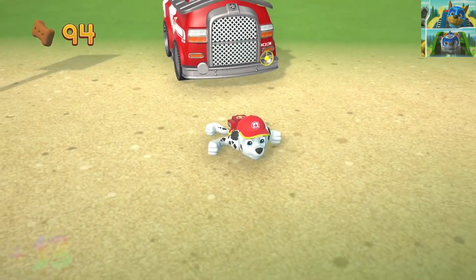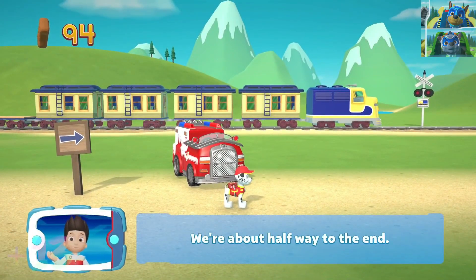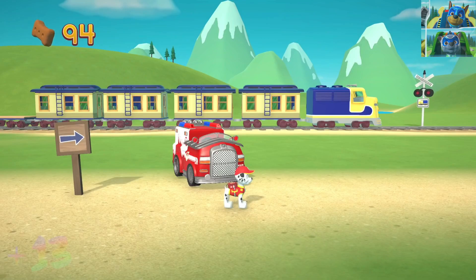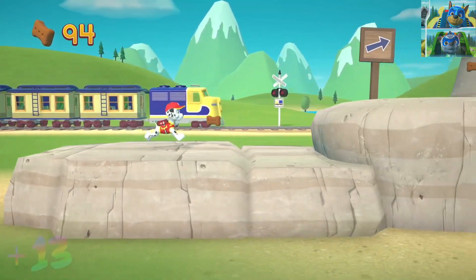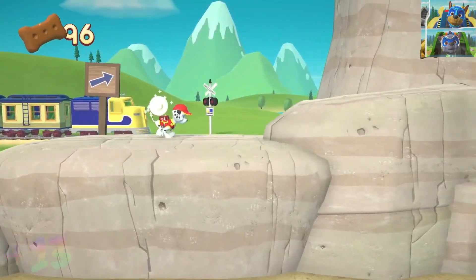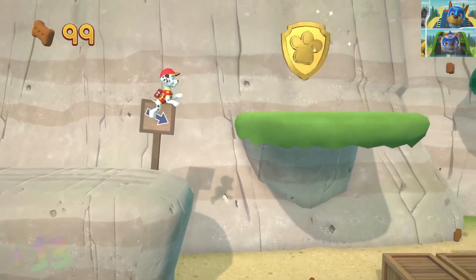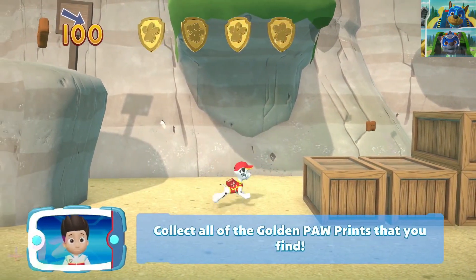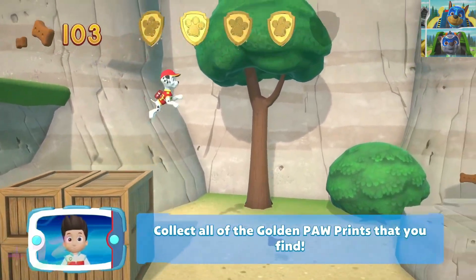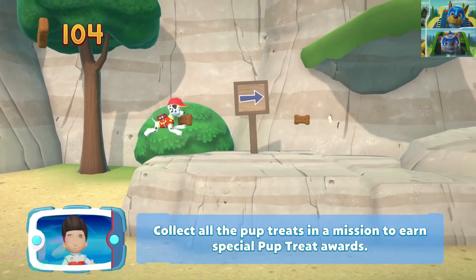Medic Marshall. We're about halfway to the end. There's a golden paw print close by. You found a golden paw print — collect all of the golden paw prints that you find. Collect all the pup treats in a mission to earn special pup treat awards.